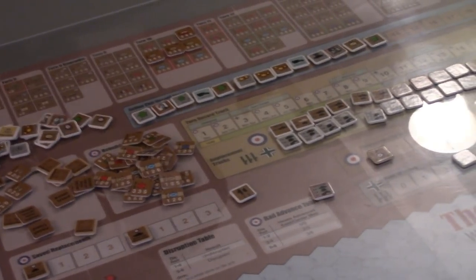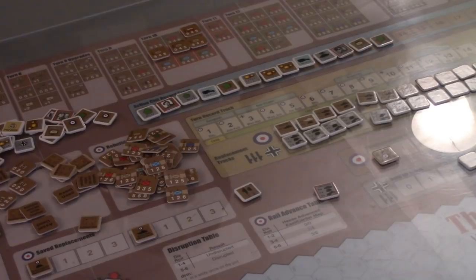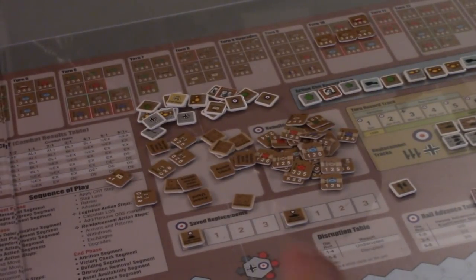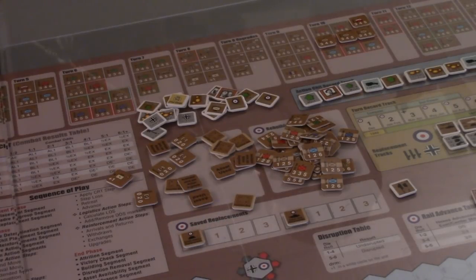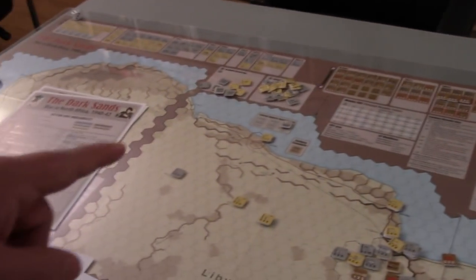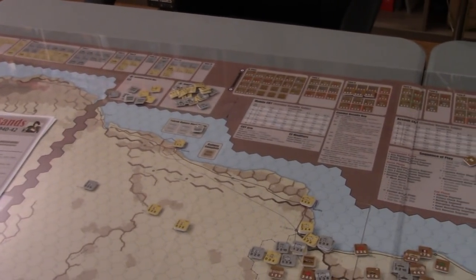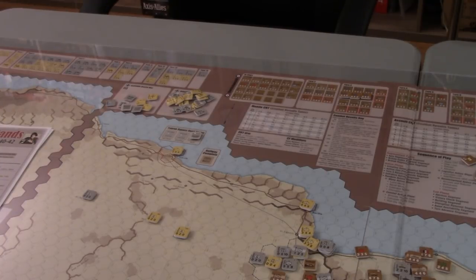The maps also have various tracks: a turn track, replacement tracks where you draw replacement chits to replace losses, a dead pile area, and asset availability boxes. Taking up the top band of the maps are reinforcement boxes, which list all reinforcements from turn to turn for each side with a picture of the counter. When I set up the game I placed all counters in their spots on these tracks, ready to pull off when reinforcements arrived.